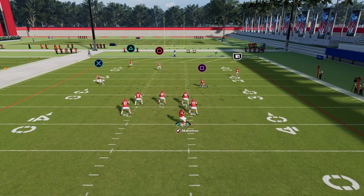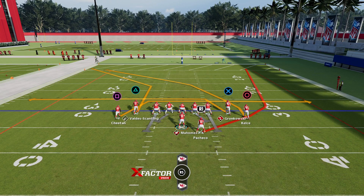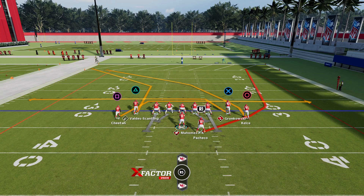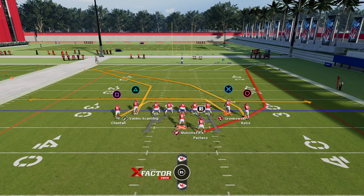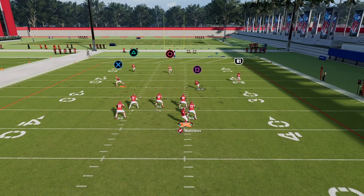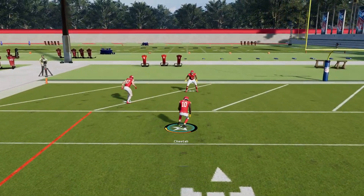Right about now I'm going to hit it, and you can see he makes a hard stop and goes back the other way. Same play here — we're going to have Cheetah go up field this time. Right about now I'm going to flip it up. Same play again, we're going to have Cheetah go up and to the left on an angle. I'm going to flip it to the top left, and you can see he actually does like a slant, which is extremely hard to defend.